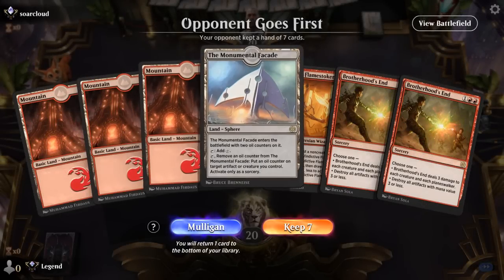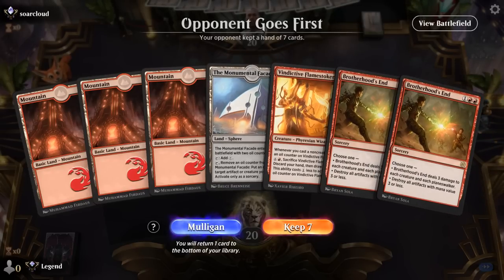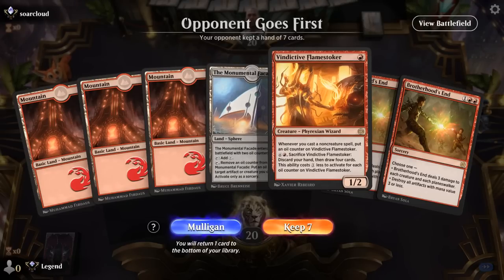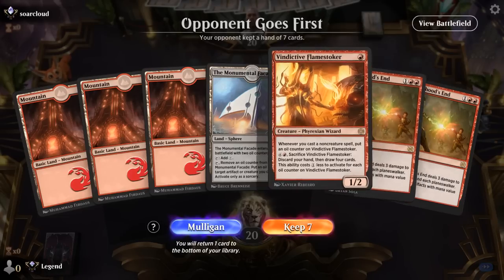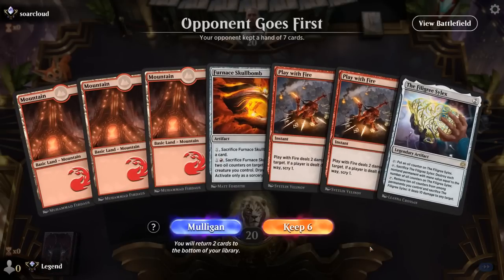Okay, we're on the draw. I don't love this hand with double Brotherhood's End — in certain matchups it has its moments, but we wouldn't play Flamestoker first since it dies to it, so we'd just be doing nothing hoping to cast Brotherhood's End. Let's take a mulligan.